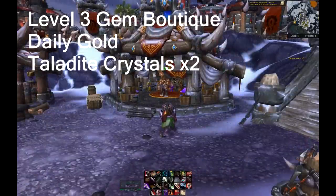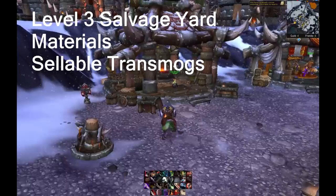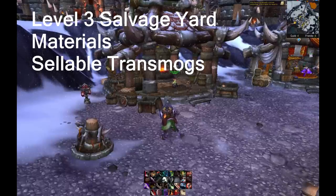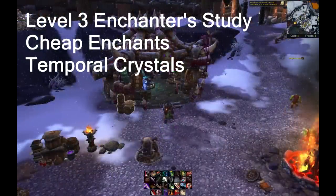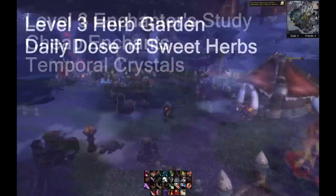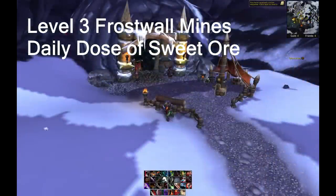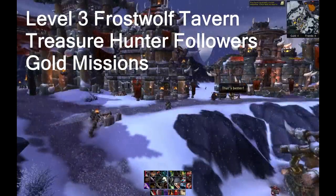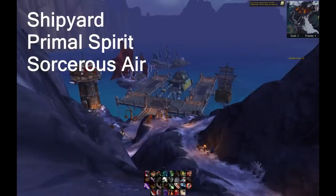A level 3 Dual Crafting Building — this one gives me a guaranteed 200-300 gold daily and also boosts my Taladite Crystal income. A level 2, soon to become level 3, Salvager — this building sometimes gives you crafting materials, follower upgrades, or even transmog greens from opening salvage received from successful follower missions. A level 3 Enchanter's Study, useful for creating enchants and disenchanting useless gear into Temporal Crystals to sell on the auction house. A level 3 Herb Garden, a level 3 Mine, and finally a level 3 Frostwolf Tavern — useful for recruiting followers with the Treasure Hunter trait, giving you a lot more gold from treasure-hunting follower missions. And of course a shipyard to get different resources.